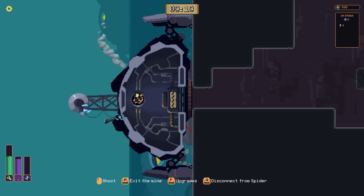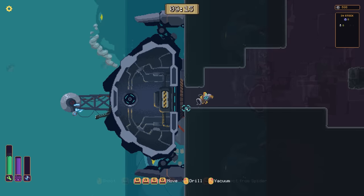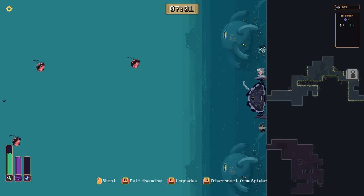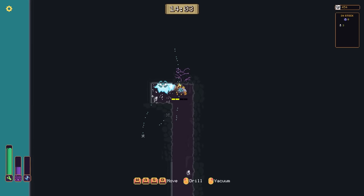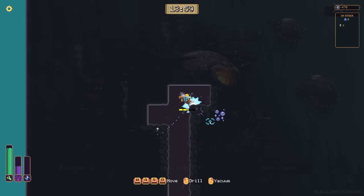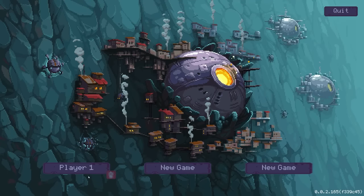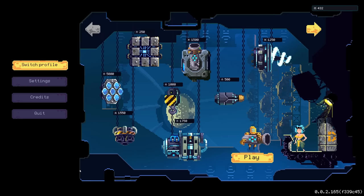Hello there everybody, Dre here, and today the world is no longer a giant sphere — instead it's a wall. We're gonna be checking out a game called Wall World. I gotta be honest, with first glance at this, I feel like it takes almost too much inspiration from Domekeeper. It's essentially a 90 degree Domekeeper — a giant wall we have to mine, and with mining we get more upgrades so we can go deeper.